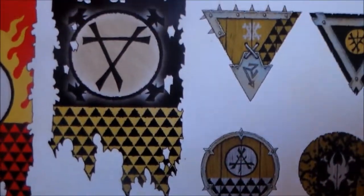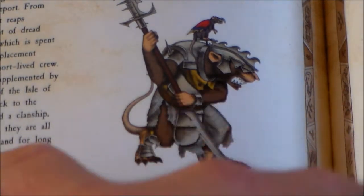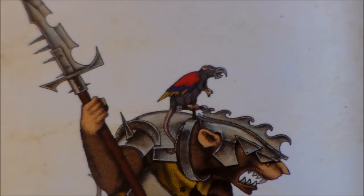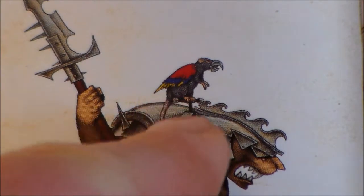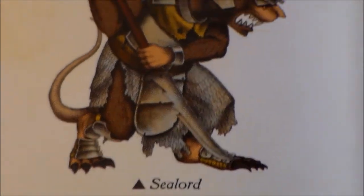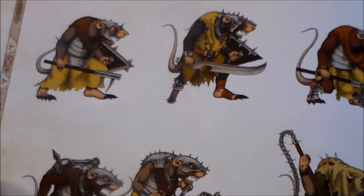Looking at the models — you have your Sea Lord, which I'd rather call the Claw Captain as the fluff calls it. One of the best things this guy has is a little rat parrot, which is pretty awesome. I imagine there are small rat parts from the Hell Pit Abomination or the Doomwheel kits. If you just put some green stuff wings on one of those small rats it would look great — that's definitely something I want to do for my Claw Captain.